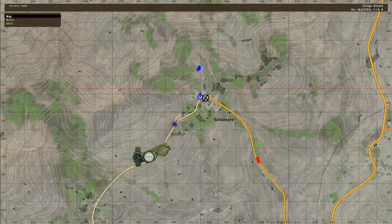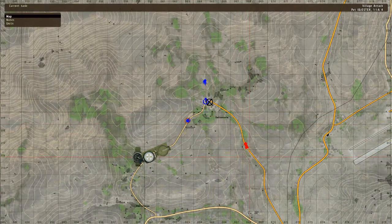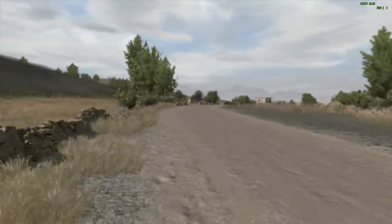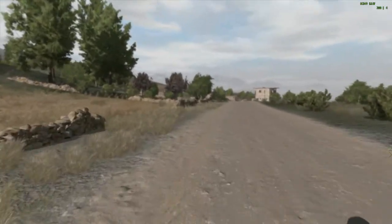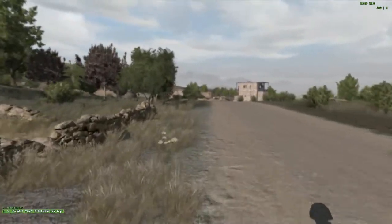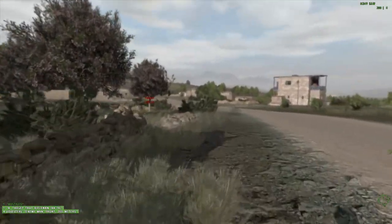Here's the basic gist: this village down here, we're assaulting it from the southwest. We have another squad coming from the north, and the insurgents are all over the village and they have reinforcements coming up this way. So it's kind of a race against time to get in the village and do as much damage to the insurgents as you can before their reinforcements arrive. There's also a trigger set up in the village that once the US Marines make it to a certain point, they will get reinforcements themselves.